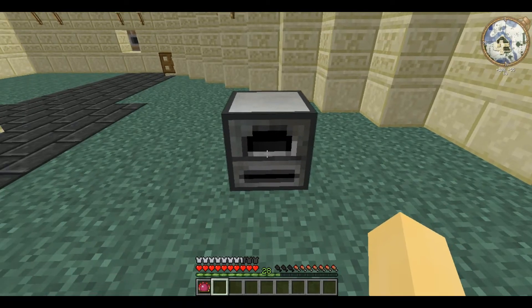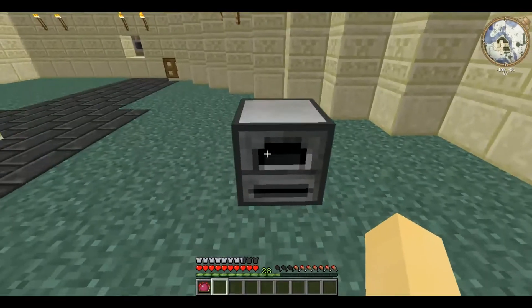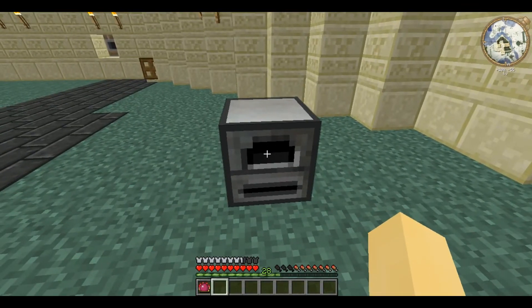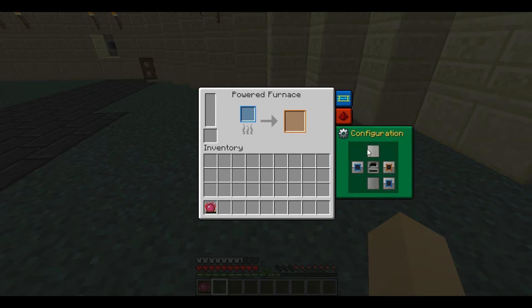The powered furnace functions just like other furnaces except it has some advantages. First of all, the sides of the input and output are completely configurable. If you right click it you go into the GUI and it presents like this with these tabs along the side. The configuration tab shows a net of the block.